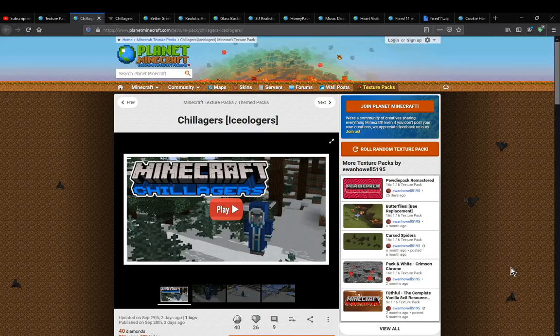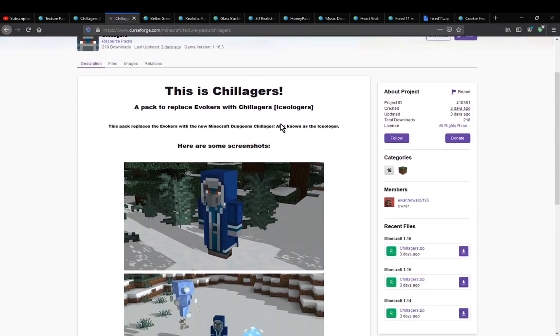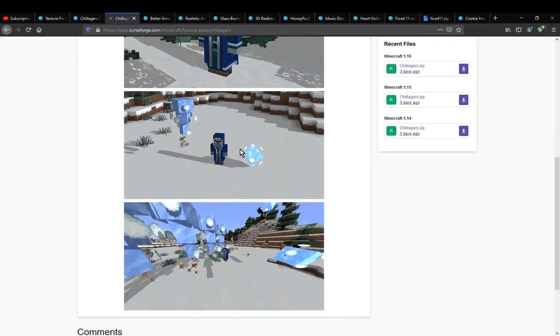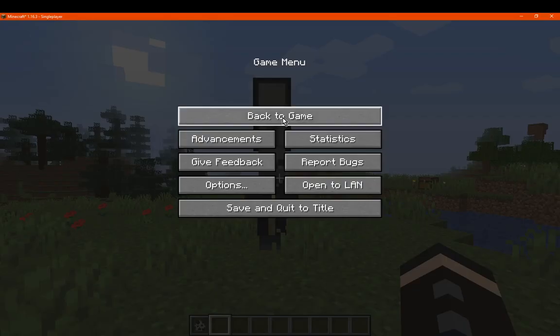Hello everyone, welcome to another Rhesus Pack overview, this time on Shellagers or Isloggers. A Rhesus Pack simply changes the Evoker, not the Illusioner, so that you have pretty much the attacks or Vex, providing all that sort of changes as well.